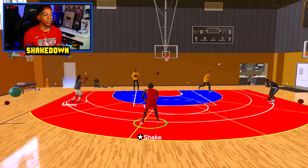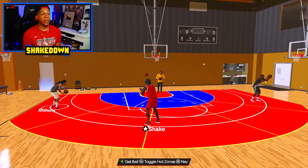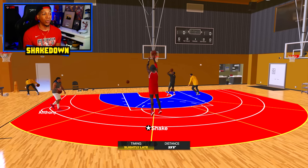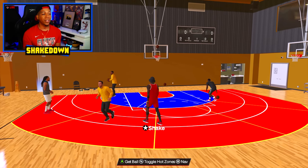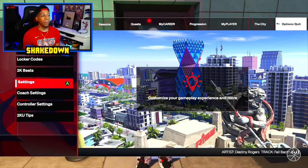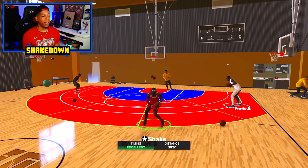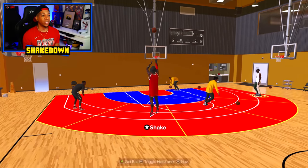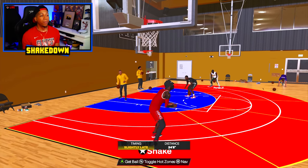I want you to notice something right here — I'm shooting on Hall of Fame difficulty. Slightly late. This is in my career mode. A lot of people don't know this, but the level of difficulty you have set in my career mode affects your shooting. I'm missing all my shots — everything's slightly off. If you're missing your shots, it might be because you have it on Hall of Fame difficulty. Take it down to All-Star or Pro. Now that I've changed the settings, I'm knocking down all my shots — everything's green.